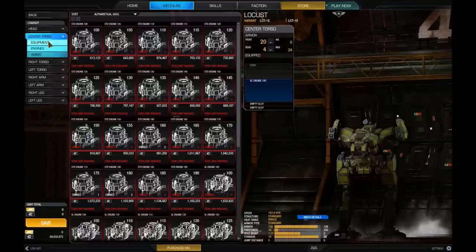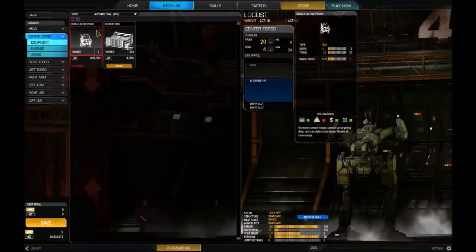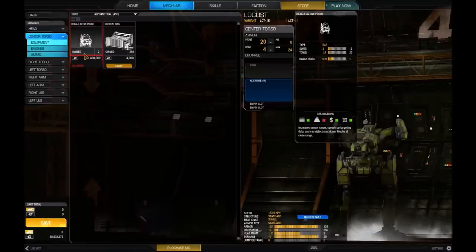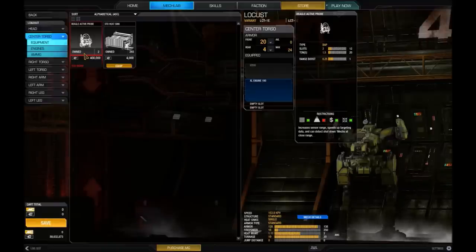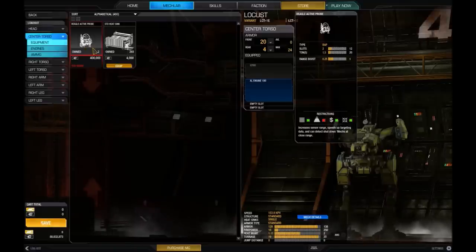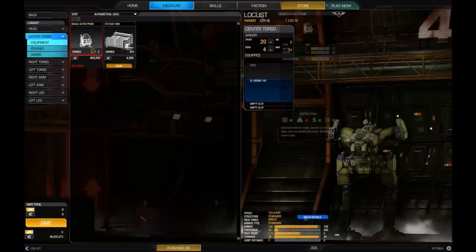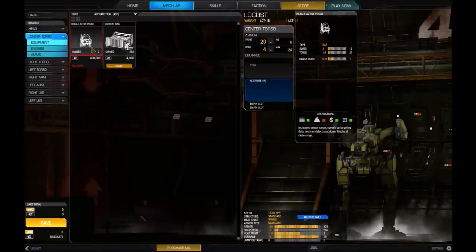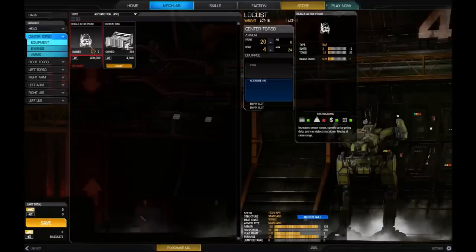Under the equipment tab, you'll find things like the Beagle Active Probe — a small item that increases your sensor range by 0.25, roughly about 20%. It weighs one and a half tons. Some items weigh half tons, so you have to be careful about how many slots they take up. I can't put a Beagle in right now because I don't have a ton free. In-game, the Beagle Active Probe can disable enemy sensor jammers called ECM, making it very useful for making sure mechs with ECM can't sneak up on you.